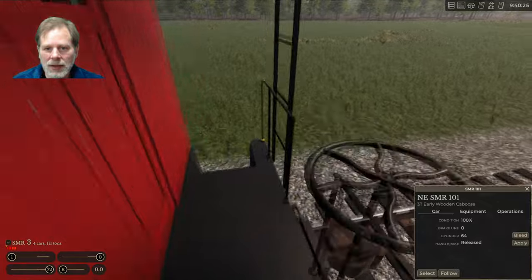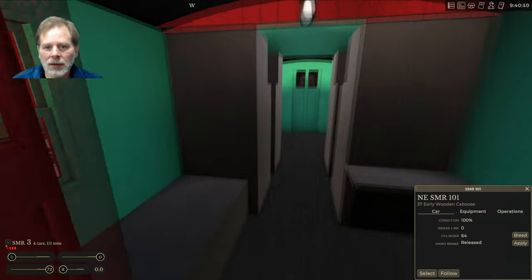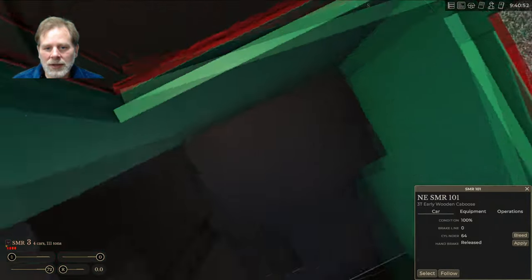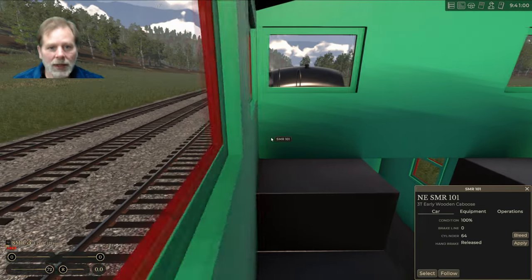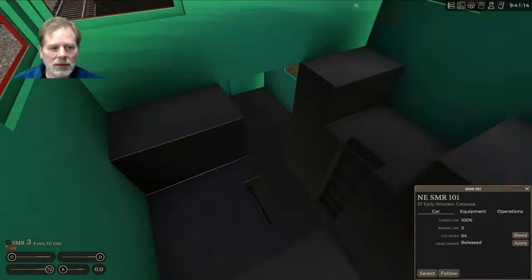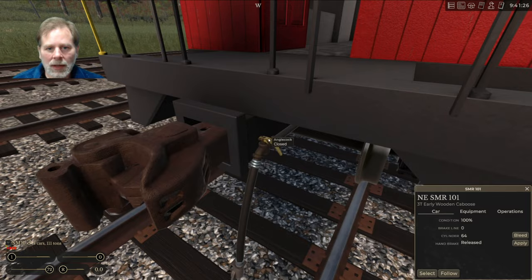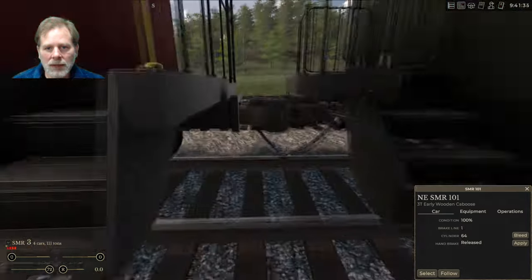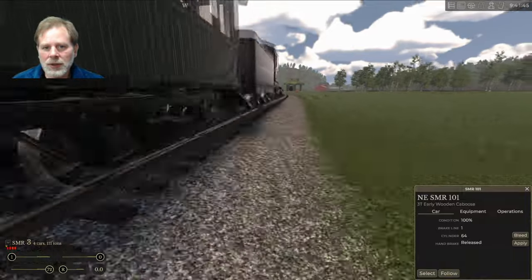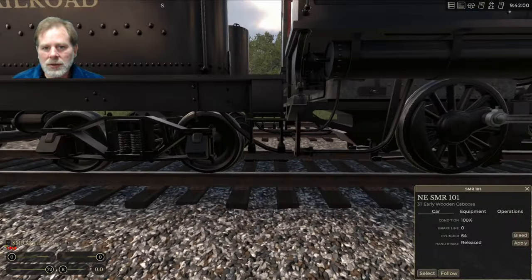We have the caboose and you can stand on it. I want to see what's inside — it looks a lot like the one in another game. You can sit in the chair. You can lean out to the left. We can't open the window. Something's leaking — let's check. Some angle cocks appear to be open, which they should be.